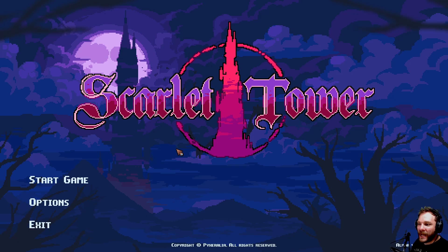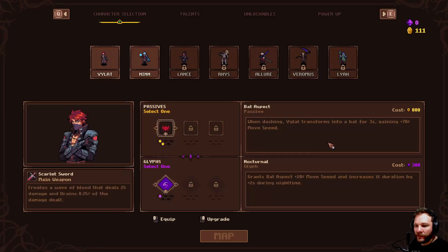Welcome back to Scarlet Tower — White Falcon Plays. We've got volume, we've got visuals, we've got a start button. We're playing Vilat, or however you say his name. We've got a hundred gold — that's nothing — so let's go straight in, no point standing around.